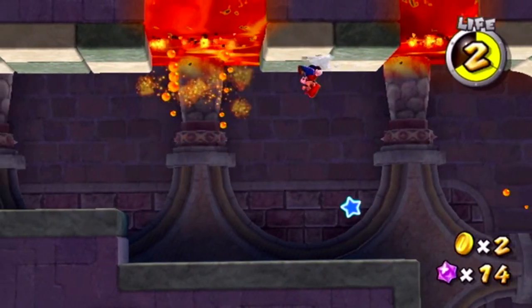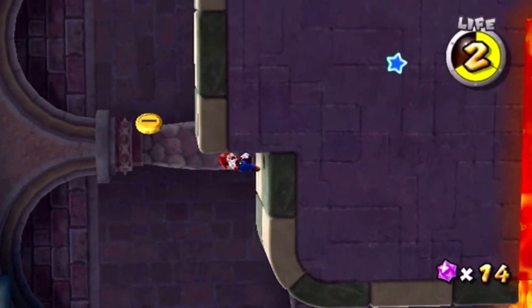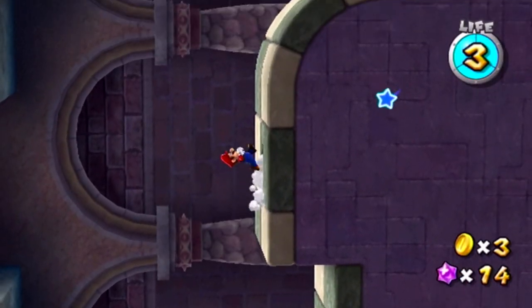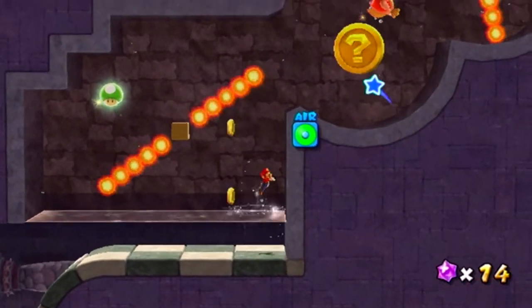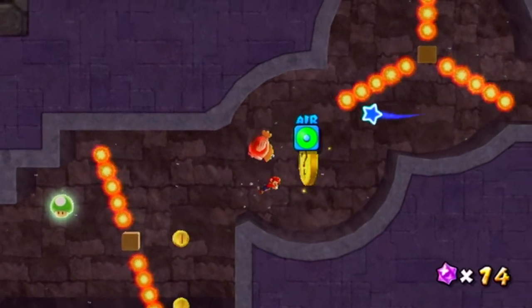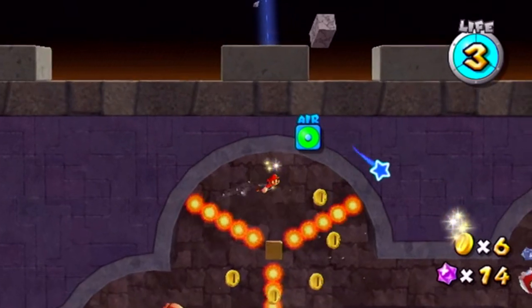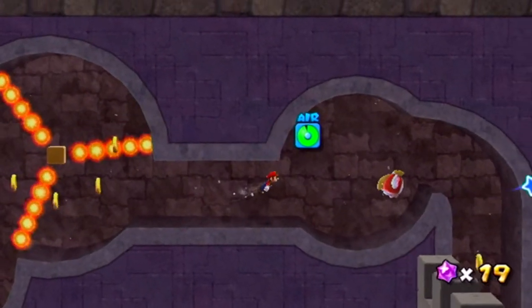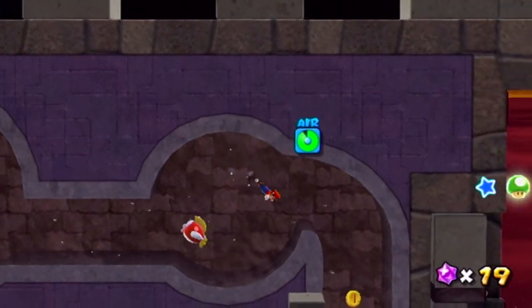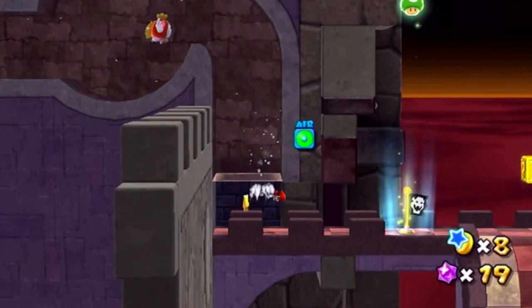Definitely need that coin. It's kind of cool how the fireball went from one pit to another — I do actually kind of like that. There's some fire and water up here. I don't need the one-up, but ouch. I will need these coins and star bits — I do need these, because I still have a hungry luma I need to do. I totally forgot about that. I guess after this stage I'll do the hungry luma.